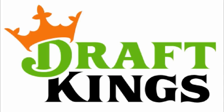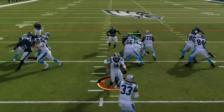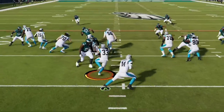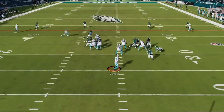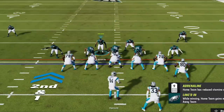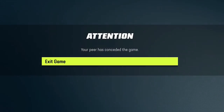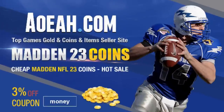Today's video is sponsored by DraftKings. This is the best defense to use in Madden 24 — it shuts down any run play and gets instant sacks all game. For the cheapest, fastest, most reliable MUT coins on the market, check out my coin sponsors at AOEAH.com and use discount code MONEY for 3% off. Link in the description below.